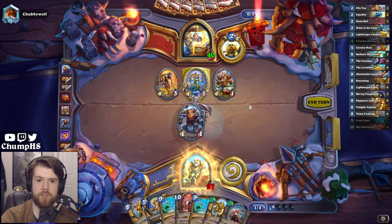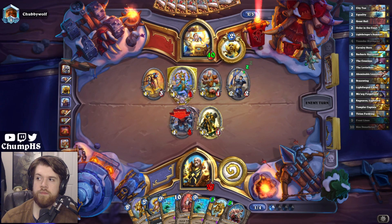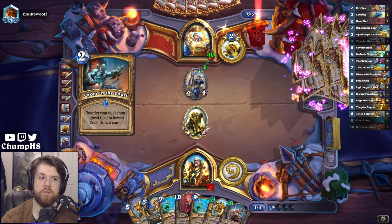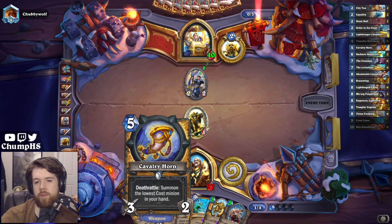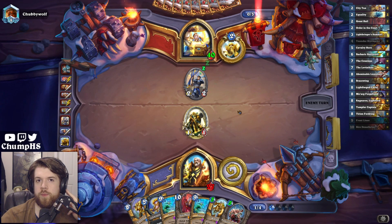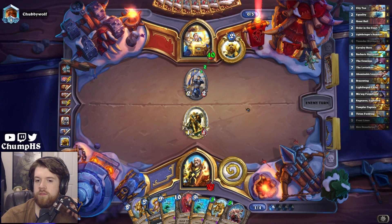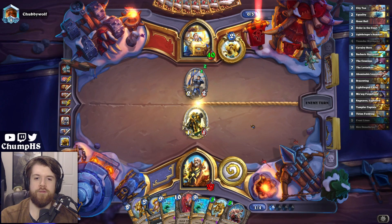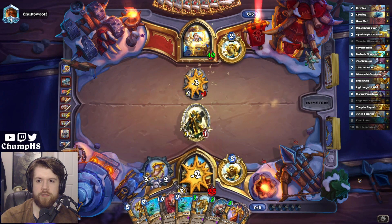Nothing playable this turn, but that was pretty expected. I think my opponent will probably be drawing Light Ray if I had to guess. The question is, do I play Cavalry Horn this turn? Brass Wing is pretty good. If I'm expecting Light Ray, Brass Wing is better because I can clear their board and then they play a bunch of garbage next turn. Brass Wing kills everything and then Lieutenant can eat Light Ray. The Horn is slow, and it's generally good to play slow cards before fast cards.